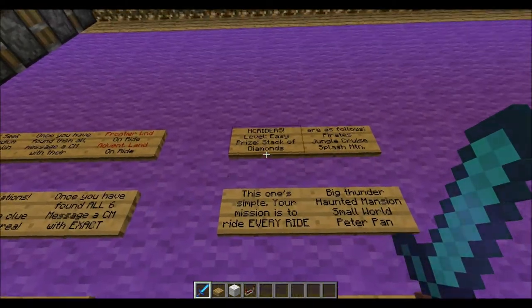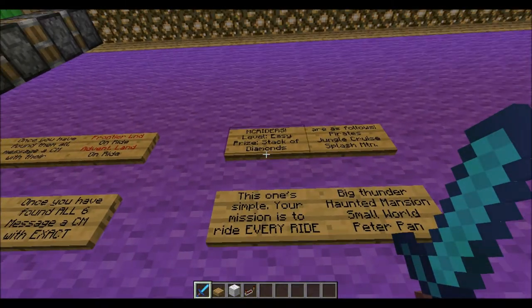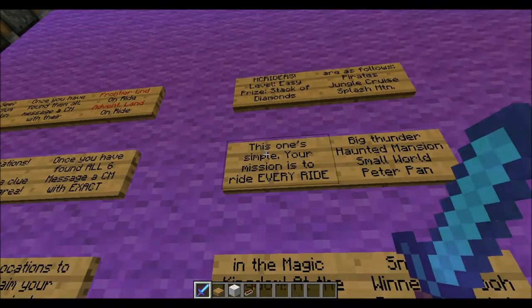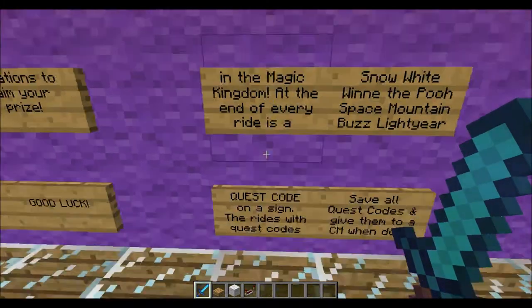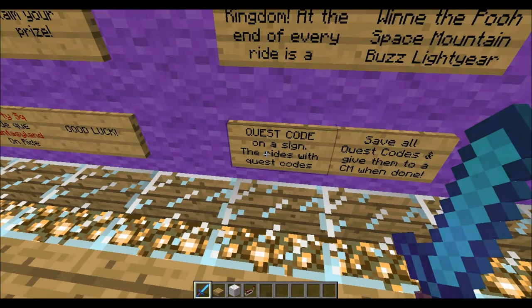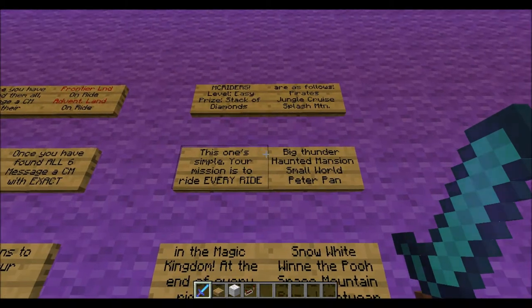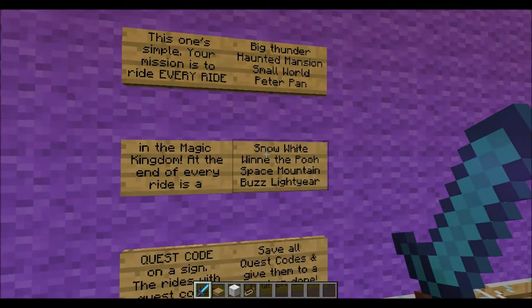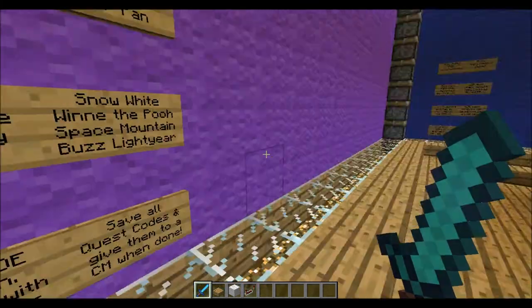We're going to be using the MC Riders quest as a demo here. Level: easy. Prize: stack of diamonds — basically currency on the server. This one's simple: your mission is to ride every ride in the Magic Kingdom. At the end of every ride is a quest code on a sign. The rides with quest codes are: Pirates, Splash Mountain, Big Thunder Mountain, Haunted Mansion, Small World, Peter Pan, Snow White, Winnie the Pooh, Space Mountain, and Buzz Lightyear. Save all the quest codes and give them to a CM when done.